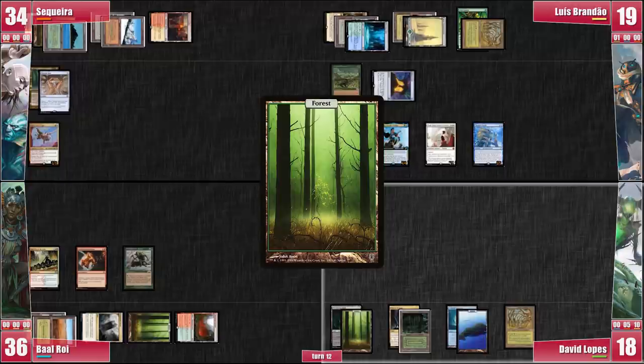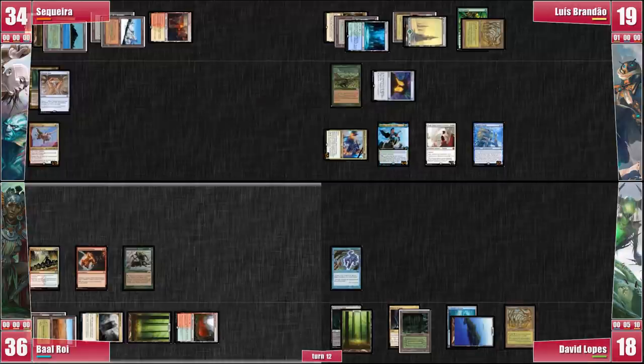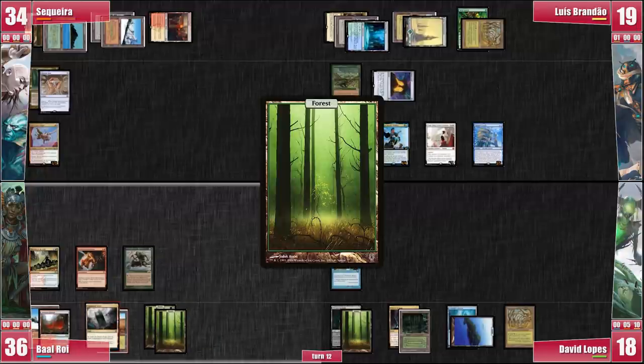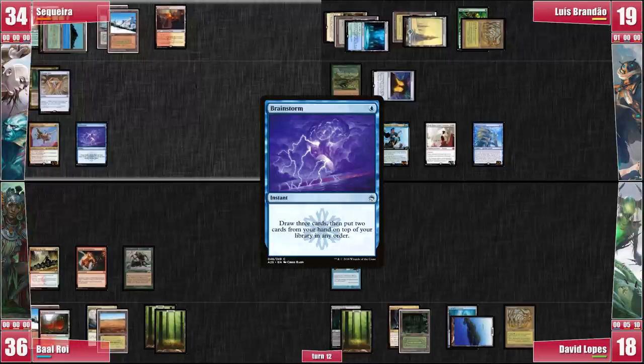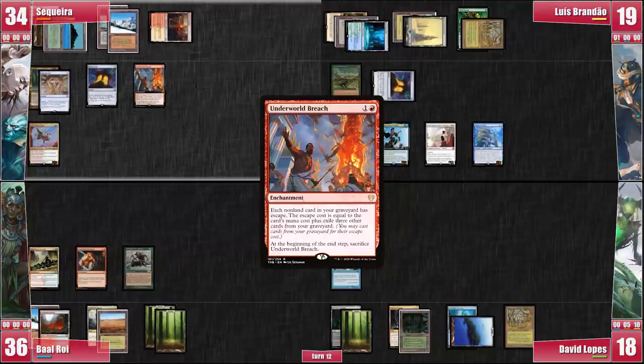David plays a Forest and taps an Island for a Seal of Removal, then passes. Baal draws for a turn, thinks for a bit, plays a basic Forest, and also passes. On my turn, I draw and start by casting a Brainstorm. I need a solution for the Elesh Norn — otherwise my deck just cannot go off. I follow it up with a Mana Crypt and an Underworld Breach.